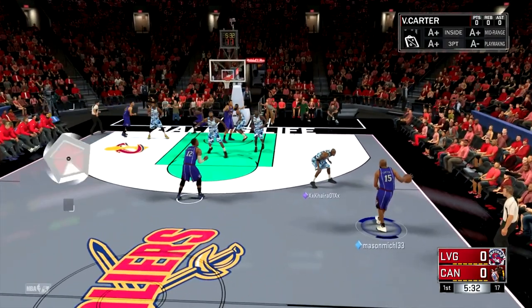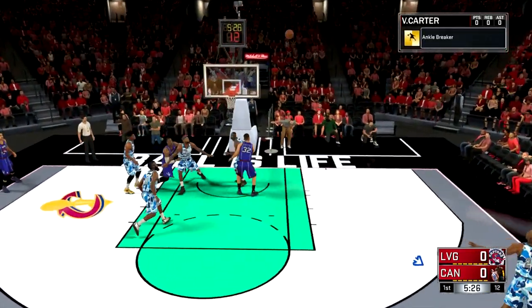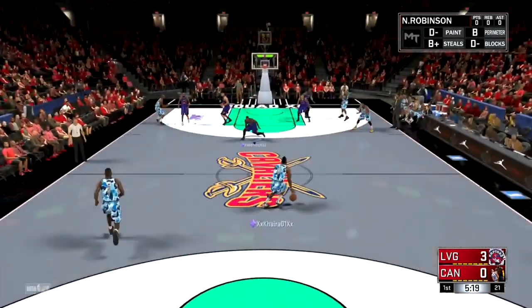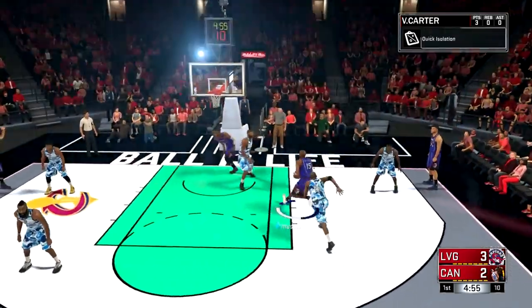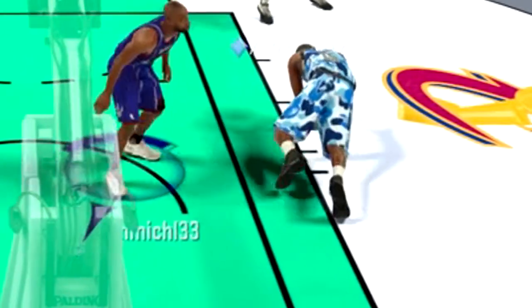Let's give it to Vince Carter right away and get a quick iso against Kobe. Got him with that step back and a contested three-pointer — wasn't expecting that to go in but I'll take it. Nice little quick iso against Kobe. Oh, we're going all the way — oh my god, DeMarcus, I didn't mean to dunk on you that badly. DeMarcus literally just laid on the ground.